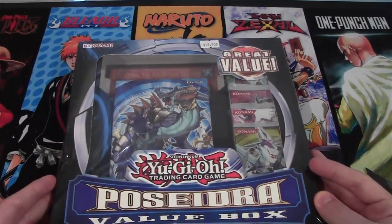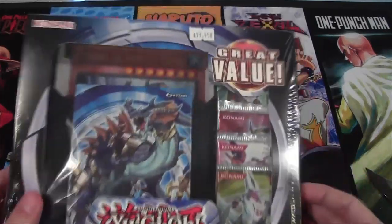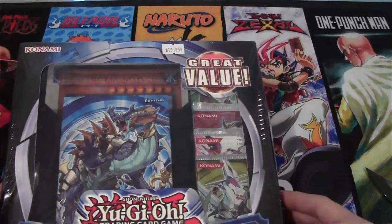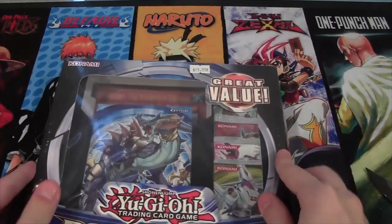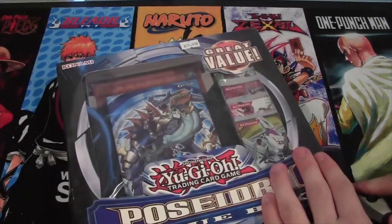It came out the same day as the Blue-Eyes Structure Deck, but it's kind of hard to find around here. I had to order online because Walmart or Target didn't have it. It's $20, so I assume it would be the same price everywhere.